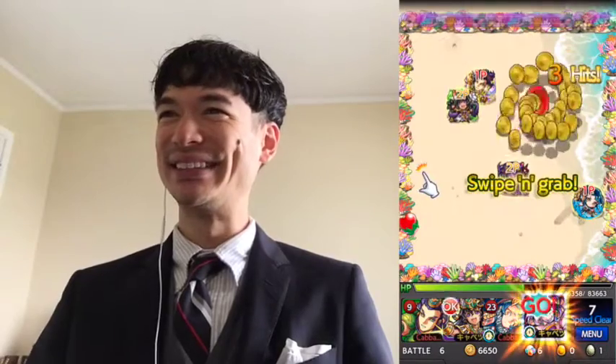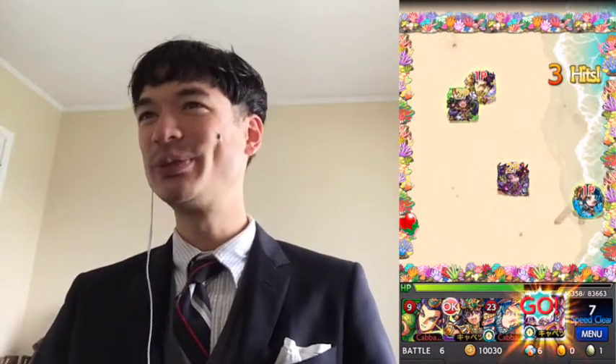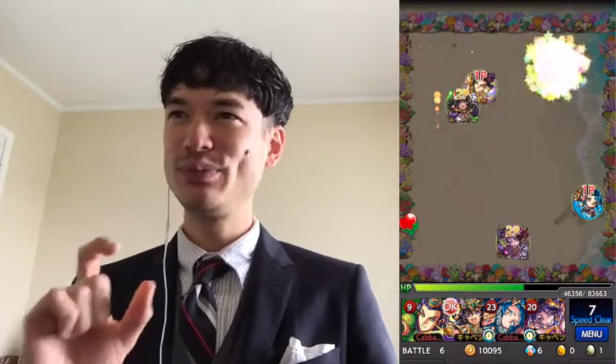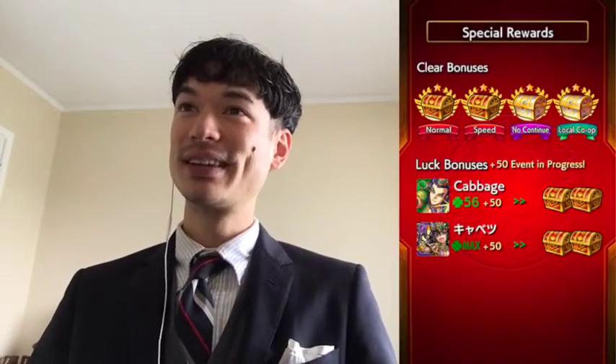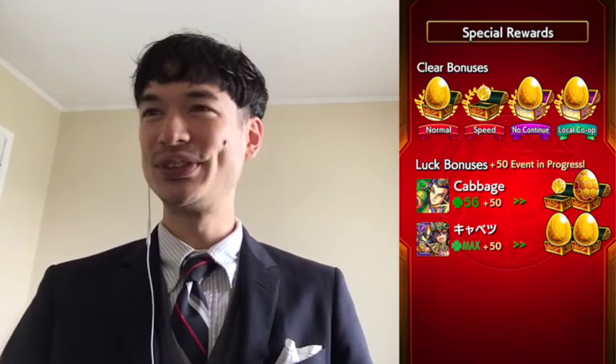Woo! 3.7 — that's crazy. So again, that is with the element advantage, the weak point, and the Demihume Slayer. I don't know if the mine damage got in there, but either way, very very big damage. So that was null damage walls — hopefully that was helpful. We'll see you again. Take care.